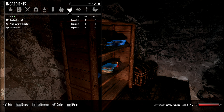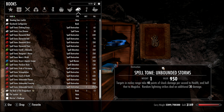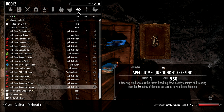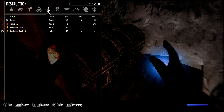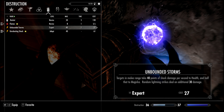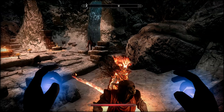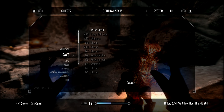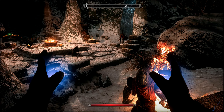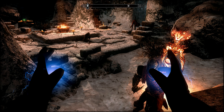We're going to take all of the tomes, then go to our inventory, go down to the tome category, and read Unbounded Storms. After we've done that, go to the magic part of our inventory and equip Unbounded Storms. You can do it with one hand or two - I'm going to dual equip. Then I'm going to save just to make sure nothing happens so you don't have to repeat this dungeon.